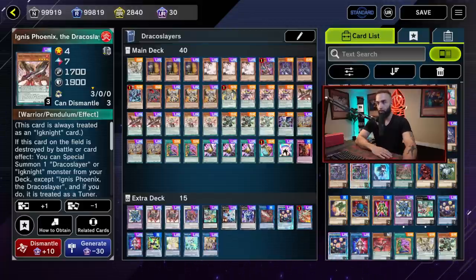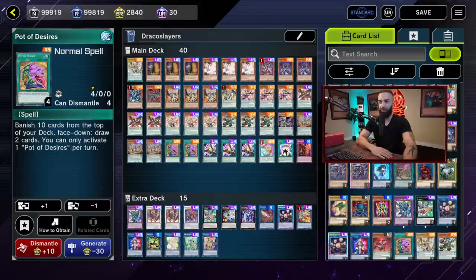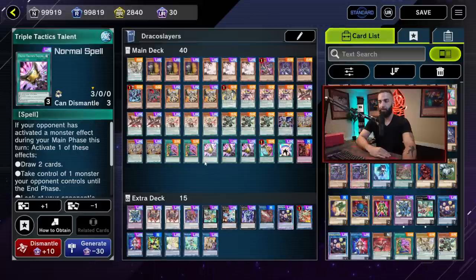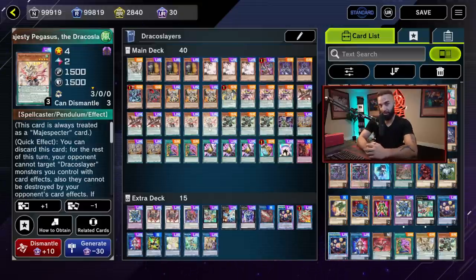After that we play one Chaos Emperor Dragon, three Revolution Dragon, two Desires — you could play three but you're already playing Prosperity, so you don't necessarily need to. Prosperity is better than Desires in this deck going first. Three Talents — ridiculously good. One Sky Iris because you need any field spell to search with Maiden or Majesty Pegasus. You could play one Chicken Game as well since Electromite can pop it.